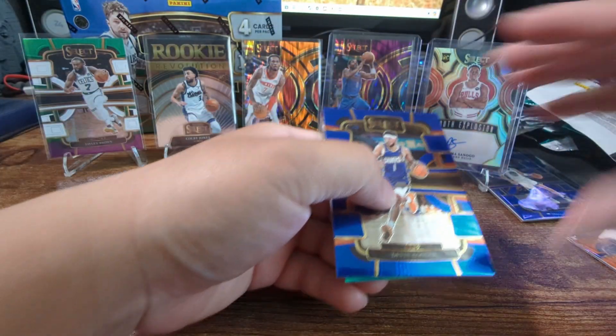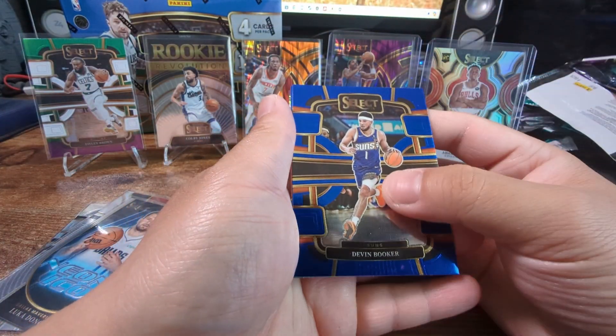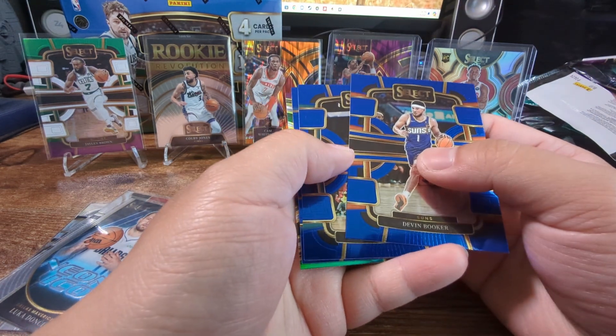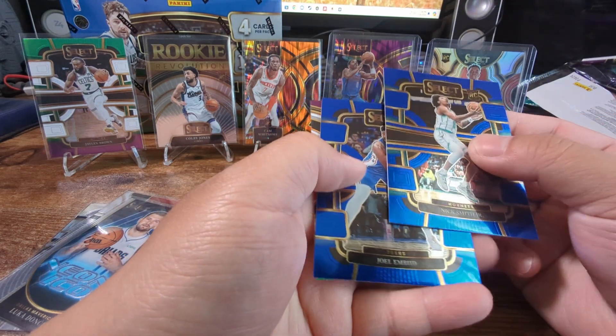Last pack for our blasters - that was very nice to even pull an auto out of blasters. Very nice. Select - Devin Booker, Nick Smith. Oh, we got another purple! Nice.